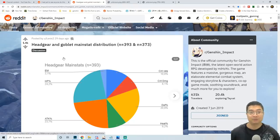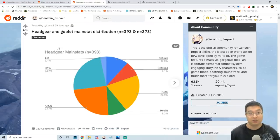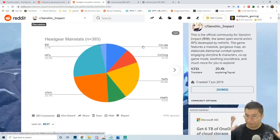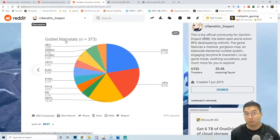So let's first come over to this post by Lennox2. He talked about the headgear and also the goblet main stats distribution, using about 400 of those pieces. It's quite graphical and visual, which is really nice. We can see that for the goblet, there is a range of stats you can get — you can get all the elemental damage bonuses, physical damage bonus, attack percentage, HP, and also defense. Right away, you can see a big disparity.